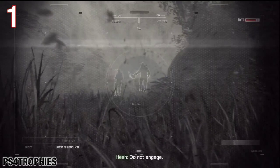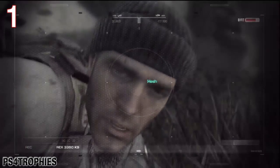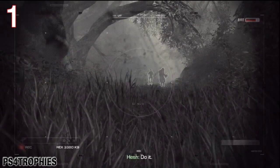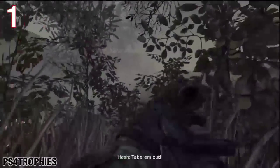Hi guys, we're doing Blimey O'Reilly and this is your first opportunity to be in control of Riley the dog. When you have control of him you can walk up to an enemy or run to him with L3, press L2 and they'll pounce and kill him. So that was the first one, you're given that right at the start of the mission.